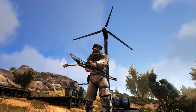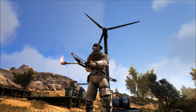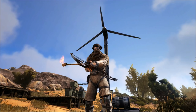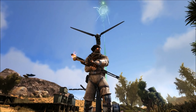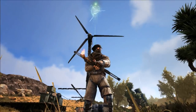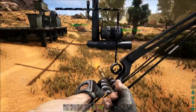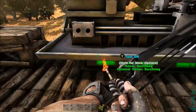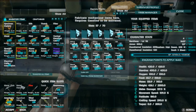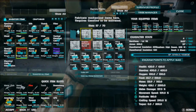Welcome back to another tips and tricks with Bondar Gaming. Today I'll be showing you how to use the wind turbine, or how to get it to work. You have to get a fabricator first, and you have to be level 45 before you can unlock it and build it.